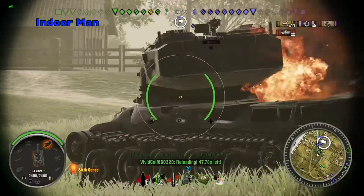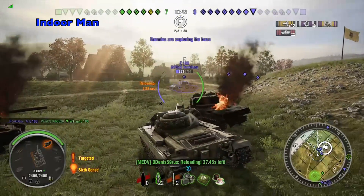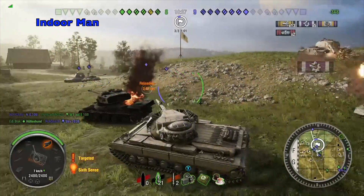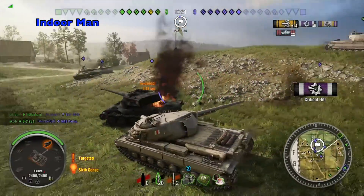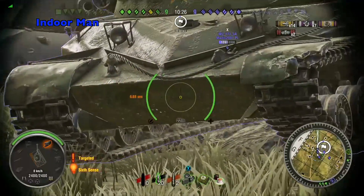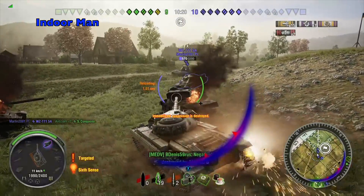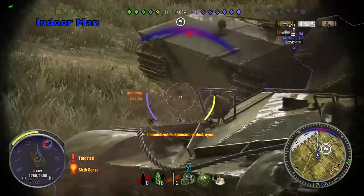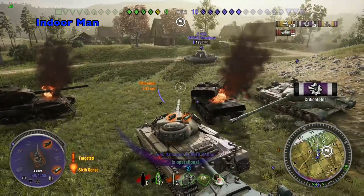My Waffenträger auf E100 teammate is signaling he's on the reload so I move forward to try to block him, but I'm too far out of position and the enemy has way too many tanks to allow that. This dead tank provides me some great cover. With so many enemies from different directions I decide to leave the one behind me for my teammates to deal with. Unfortunately they look right past me and at my teammate, so it didn't work out nearly as well as I hoped. Even though I'm getting absolutely shredded by the enemy here, my hit points are holding out long enough for me to get several shots in and I get some nice damage hits during that time.